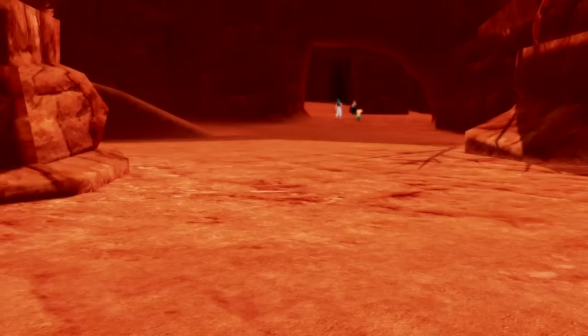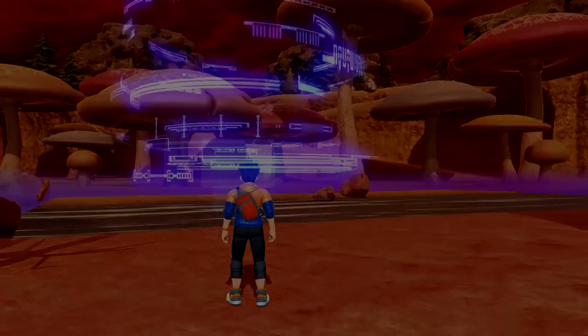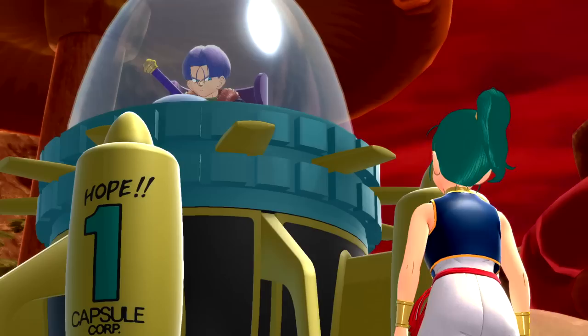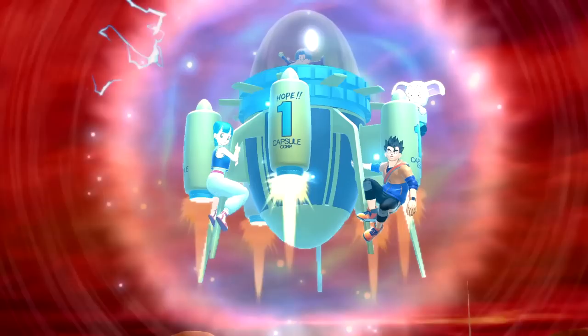The problem is Trunks doesn't know our exact location, so he's sent us a signal beacon — we need to head to it and tell him the coordinates. I wonder if there are perks in this game to increase the speed of doing tasks like this. There he is — Trunks arrives! Time to get in. It's a single-seater, so we just hold on to the side. We made it!